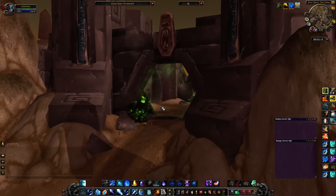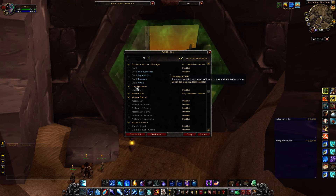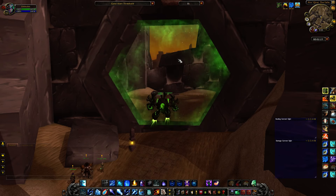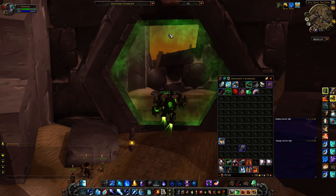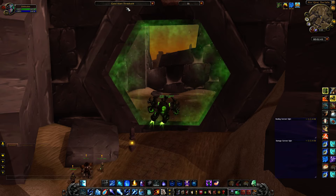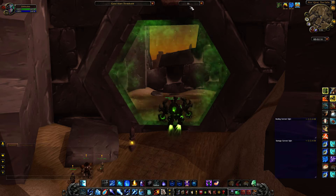A couple key things you're going to need: the add-on called Loot Appraiser, which you can download off of Curse, and you're going to need TradeSkill Master. How this add-on works is it looks at the price of the item on your server or globally. Whenever an item drops or you loot it and it goes over your threshold — my threshold is 500 gold — it'll pop up and tell you how much the item is worth, and it'll total how much gold you've made so far.